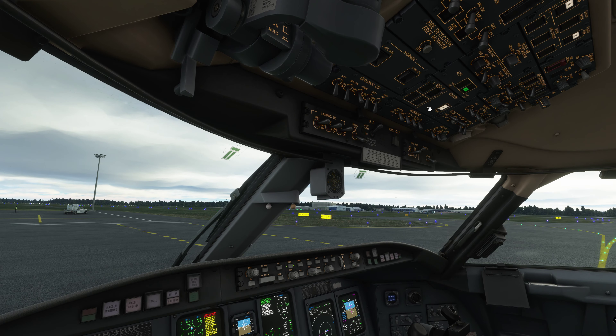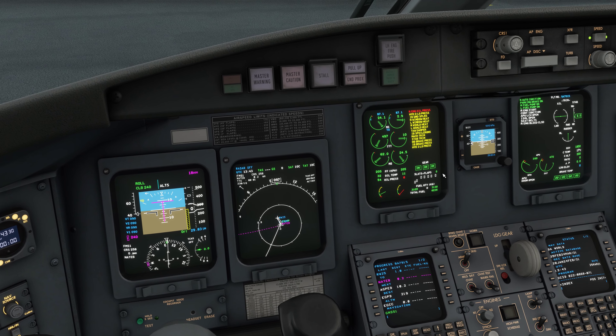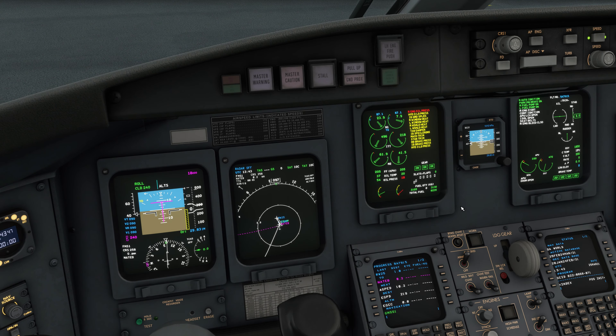Let's get engine 2 on the go. Sound-wise, this aircraft is fantastic — it sounds just like the real thing. You get this lovely cabin safety announcement audio playing. The engines are now running, temperatures are good. We can now knock the ignition off.